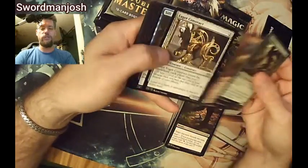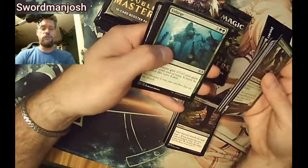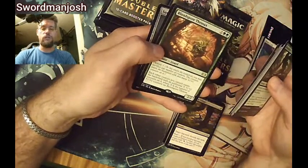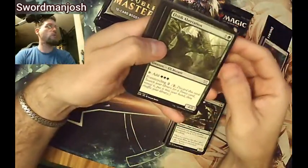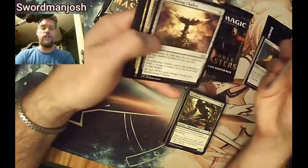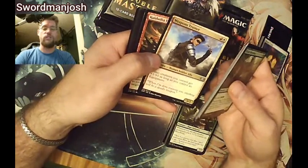Bloodbriar, Bone Picker, Sift, Chromatic Star, Urza's Tower, Fortify, Oval Chase, Sandstone, Enlarge, Death's Shadow — then pull one out of the other two boxes. Blood Spore Thrinax, Skullbriar Goblin, and a Surge Node. Elvish Aberration. Now that I own a Mana Crypt, I'm willing to play it in my Teshar deck and proxy it in other decks. I always want to own at least one copy of any card I proxy.